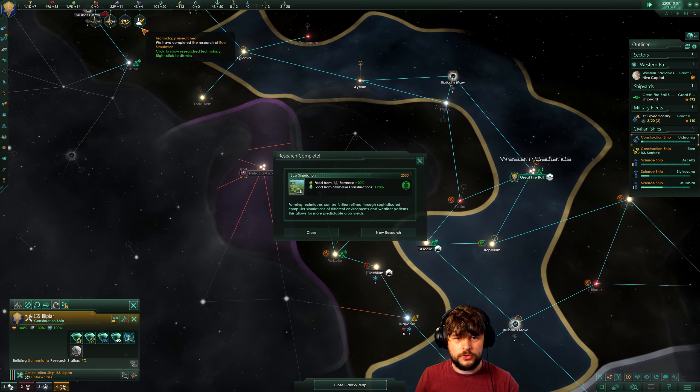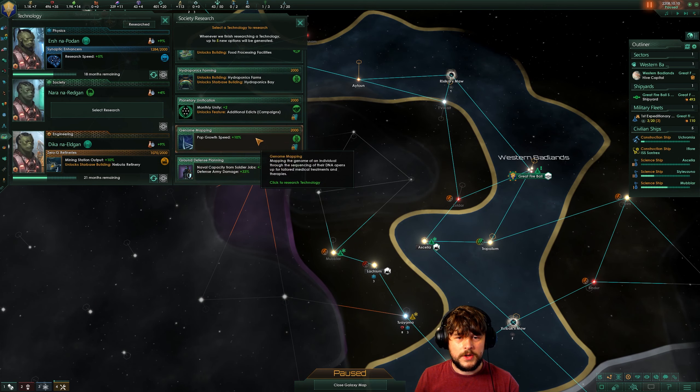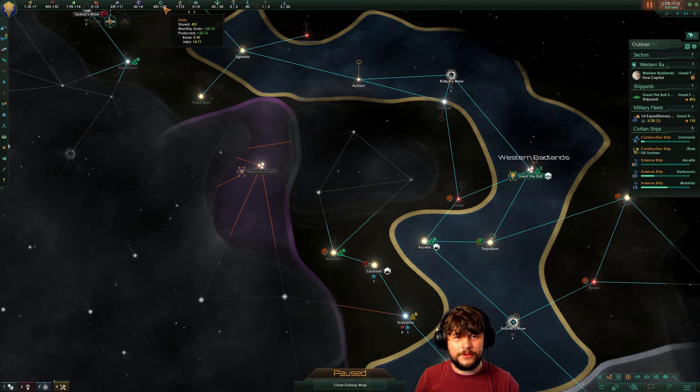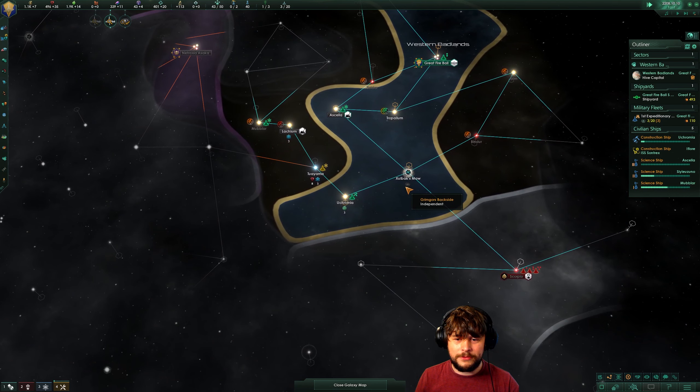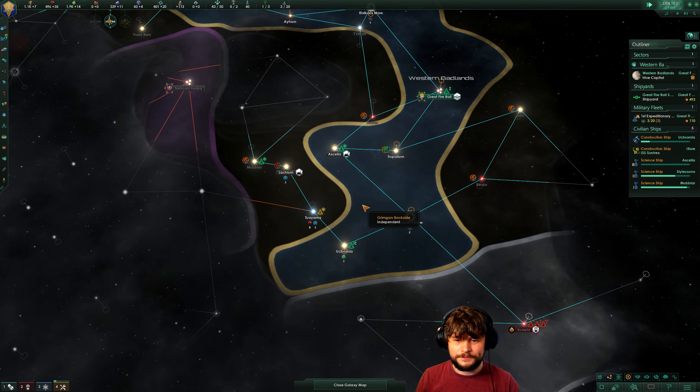Together we will build a brighter future — new science. Let me just have a little look at this. Monthly unity — I'm going to go for that. It's going to have a bigger impact; that's a 10% gain, so we do everything 10% faster. It's going to have a bigger impact now than it would later on.